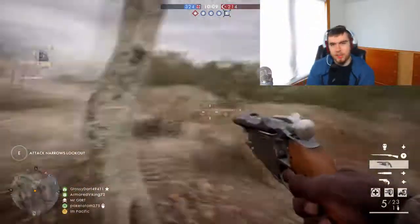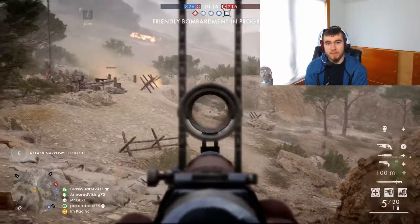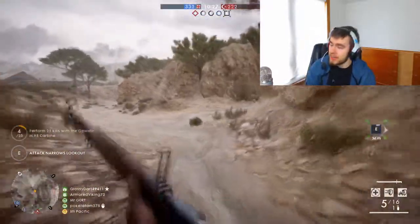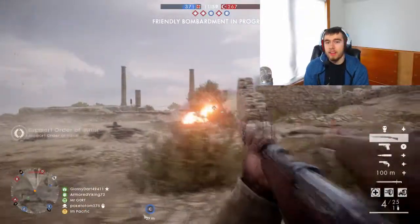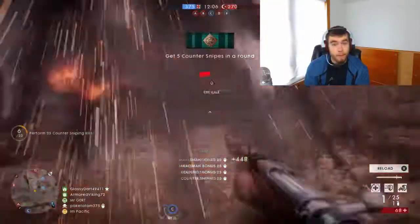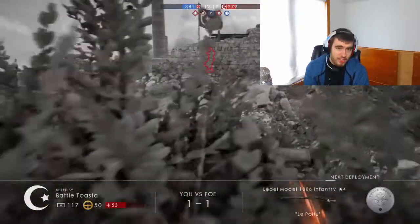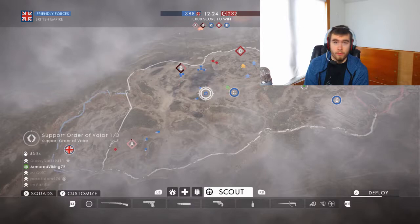One of the hidden traits of this gun that no one talks about is its ability to let you get kills with the Calibri. I've tried to condition myself to get a service star with the Calibri — 100 kills with the Calibri. Did I successfully do it? No. But what I do is use the Gevar M95, shoot someone, then swap to the Calibri and just unload on them. So if you want to get service stars with the Calibri, the Gevar M95 is the way to go.